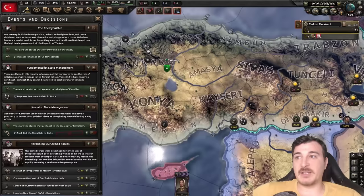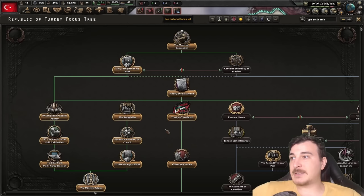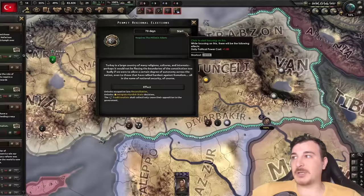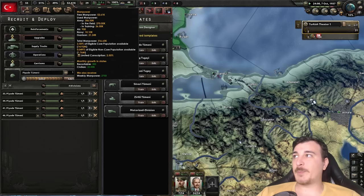Now that we've gotten the Kemalists all over the place, it's time to remove them so we get rid of those horrible modifiers they offer. We've also gotten the ability to develop more chromium deposits here and here — we can do both of them. Let's get more compliance and keep going down the focus tree. Permit regional elections — it's time for permission. I'm also going to recruit four more divisions; I don't have the equipment or manpower for more, and I need some to reinforce divisions once the wars start.